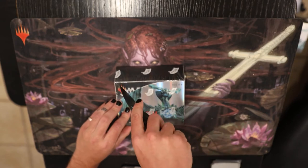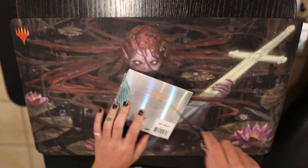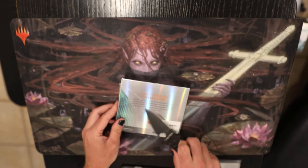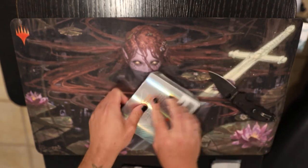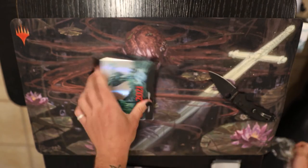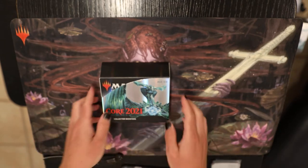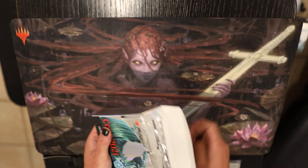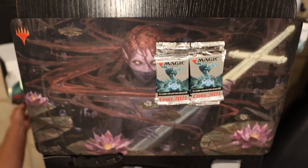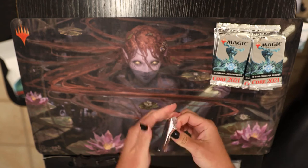Shout out to James at Fast Finance for the good price on the boxes. This does not want to open. There we go. Nice sealed plastic there. They make it premium, you know, premium product, premium boxes. Let's go. 12 packs per box, and you know there's nothing but gold in these bad boys, so we're going to open it up and we're going to see.